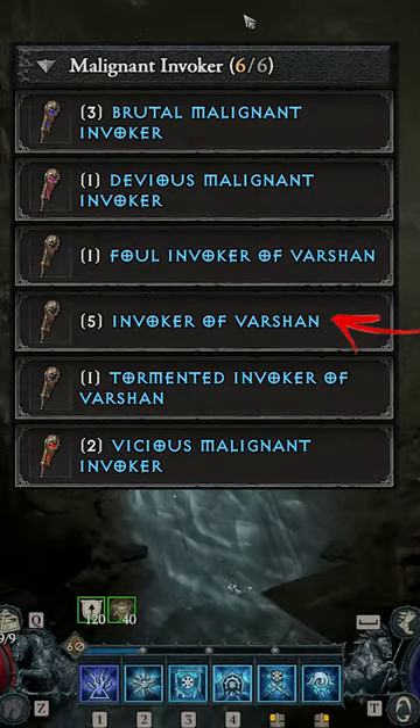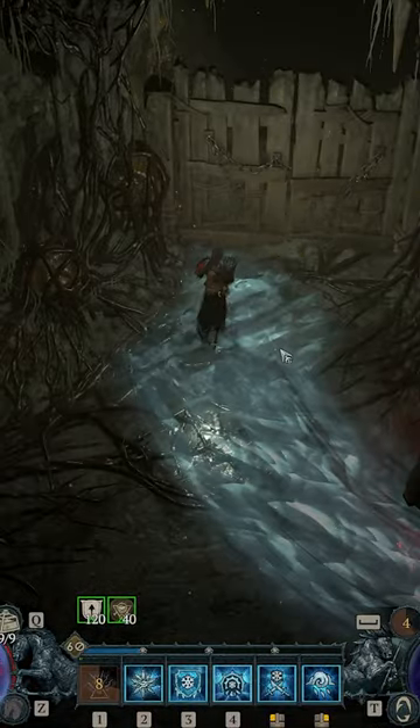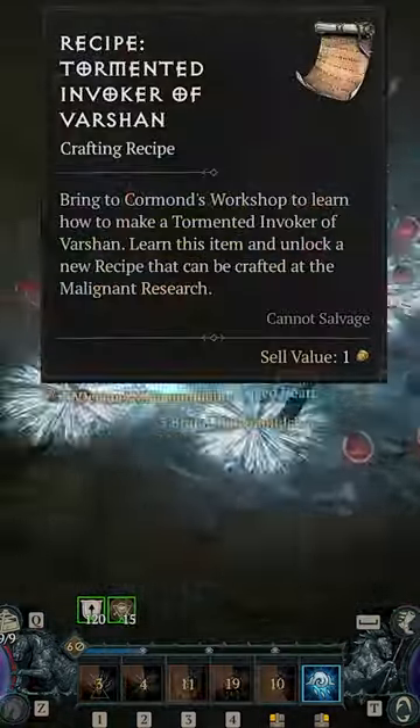This allows you to craft the invoker of Varshan on Tier 2. Once you do, when you get to the end of a malignant tunnel like the Ravening Pit, you'll sometimes see a fork that leads to this door with a health pool. Crack it open, inject the thing, slay the boss, and you'll get your next pattern.